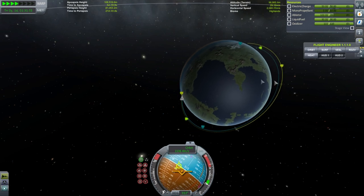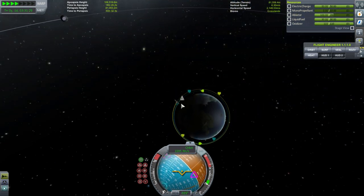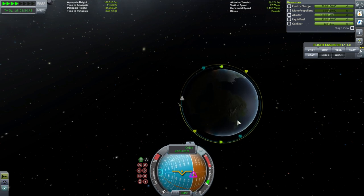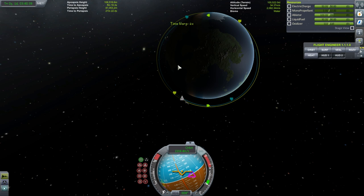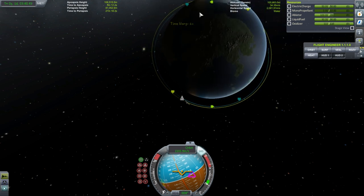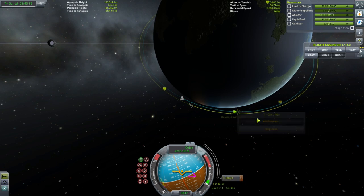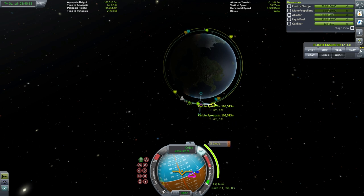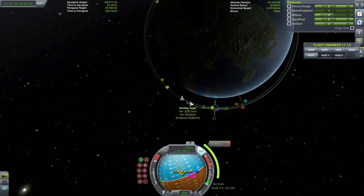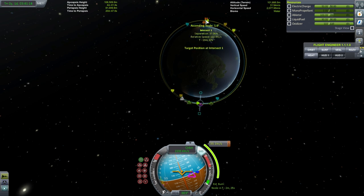Right about here we see that we are pretty close to our target. What we need to do is touch the target's orbit at some point — we're not going to be able to rendezvous if we don't come into contact with the target's orbit. Right now we are at a lower orbit all the way around. The place to change this is one of the nodes. Here at the descending node, I'm going to pull the prograde vector so that the opposite side touches the target's orbit. That means one side of the orbit is still lower, so we're still catching up. If we somehow got ahead of the target, we would want to get into a higher orbit.